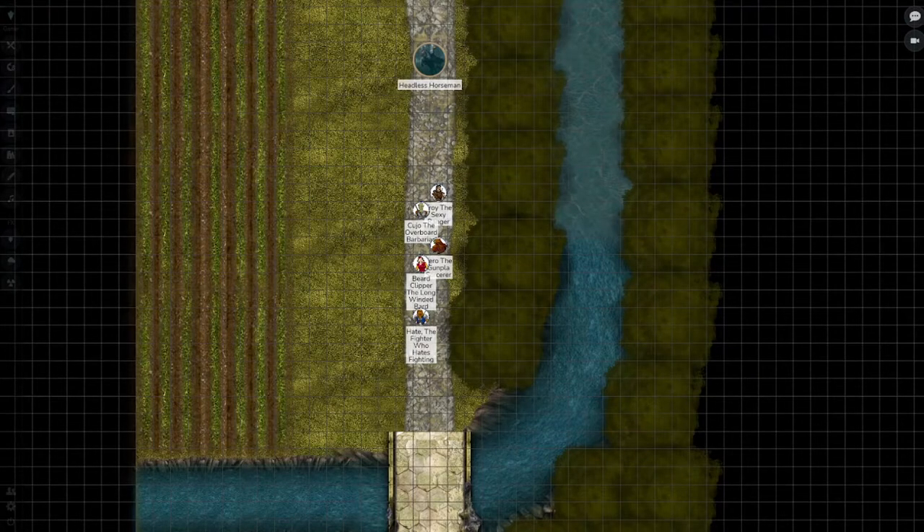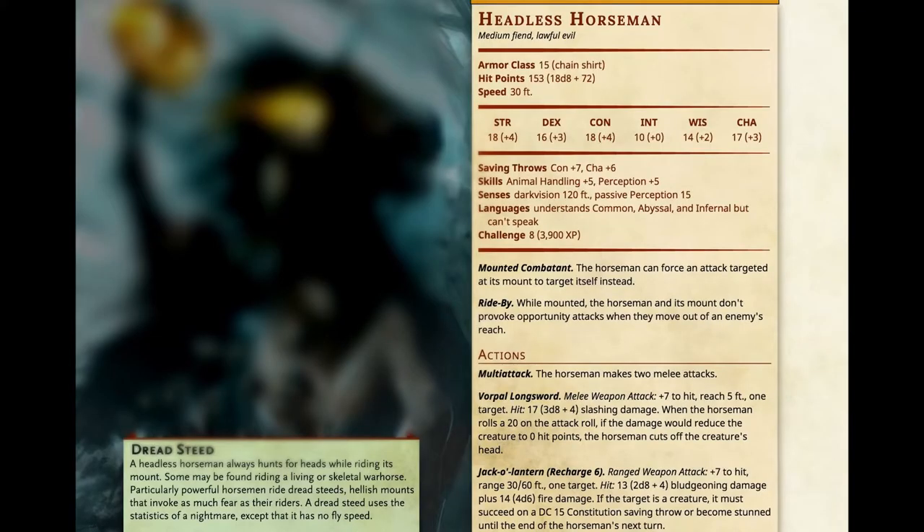Let's take a look at the stat block for this CR-8 Headless Horseman. He's a mounted combatant with Ride-By, an AC of 15, and 153 hit points. He has multi-attack and two different kinds of attacks. The first is a vorpal longsword — of course he's got a vorpal blade — with a +7 to hit, doing 3d8+4 magical slashing. If he crits and brings a PC to 0, he automatically chops off the head, which is one of the few ways in 5th edition that a PC can automatically die. He can also throw his pumpkin head with a recharge of 6 on a d6, with a +7 to hit, doing 2d8+4 bludgeoning damage as well as 4d6 fire damage. The target must succeed on a DC 15 CON save or become stunned.